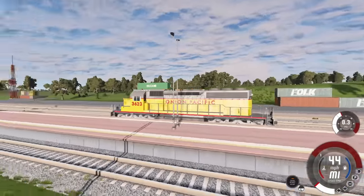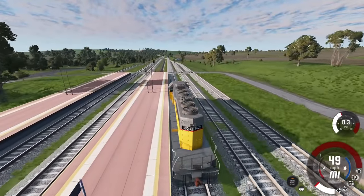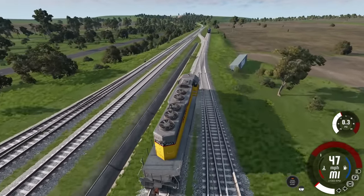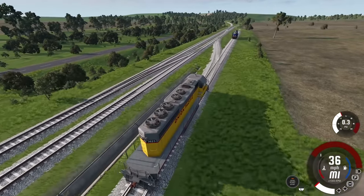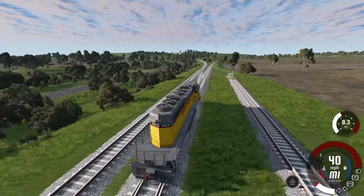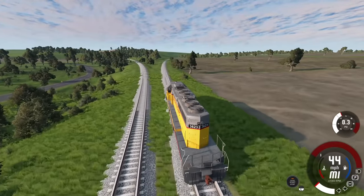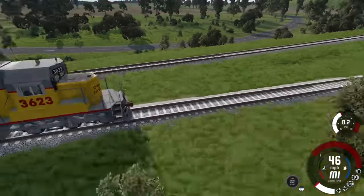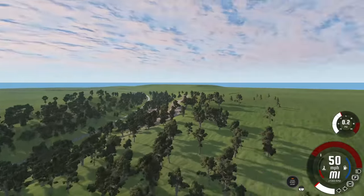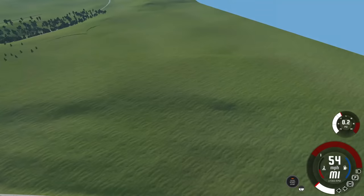I strongly suggest you guys check out this mod - I'll have the link down in the description. We're coming up to the moment of truth - can I actually get onto what we'll call the main line and drive around the map? I should probably slow down a little bit and hit the brakes. I did it! So that's how you work the yard. I think we're gonna go right here - okay, this is fine. I'm gonna let this train go, throttled up all the way.